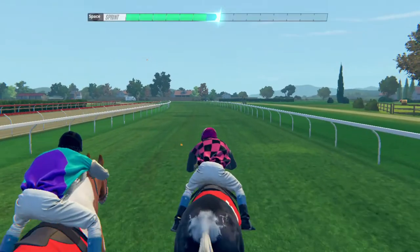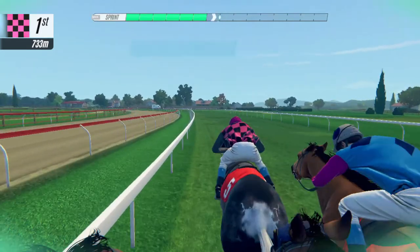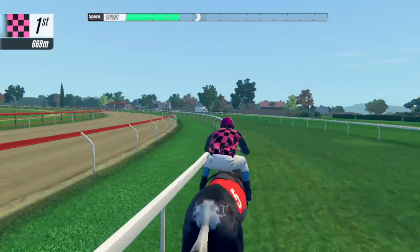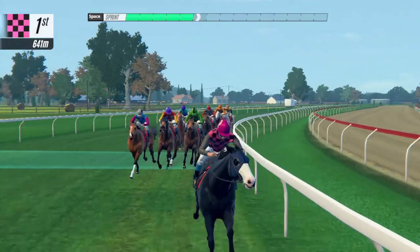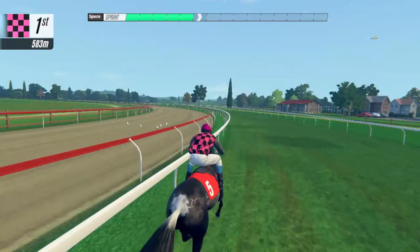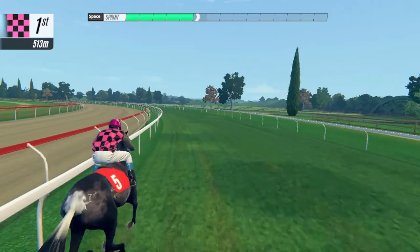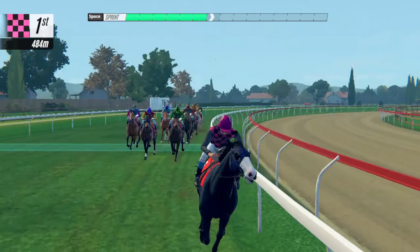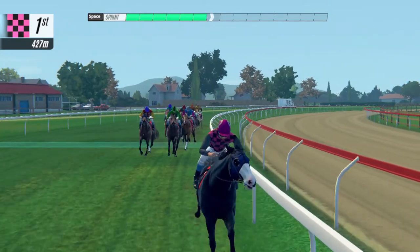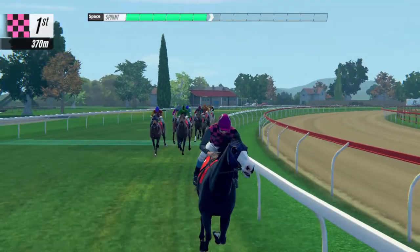We're underway here at Three Oaks. False Noise is off to a fabulous start, punters would be happy. Fast on the outside it's Empress Empress, False Noise keeping the lead spot. Terrible Thistle wants the front, Empress Empress pressuring just behind. False Noise leading the field, Citrus Change beginning to make ground, heads up and down with Terrible Thistle just behind - it's Empress Empress, False Noise holding the lead.